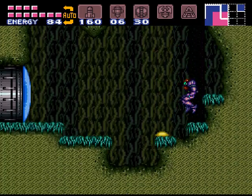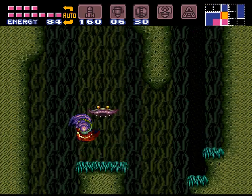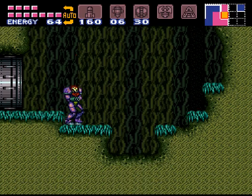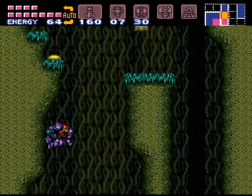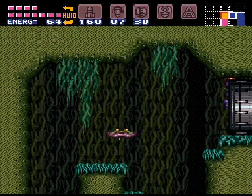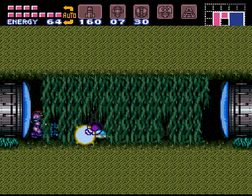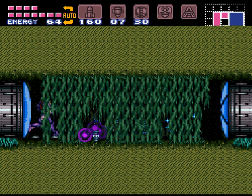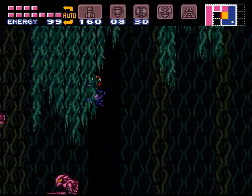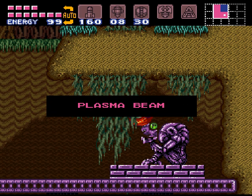For some reason I'm all of a sudden having trouble with my space jump timing. We're trying to make our way all the way up to the top of this room — these eggs are a good little recharge spot too. We can't beat these guys yet; it's best just to jump right down to the bottom and we get our plasma beam.